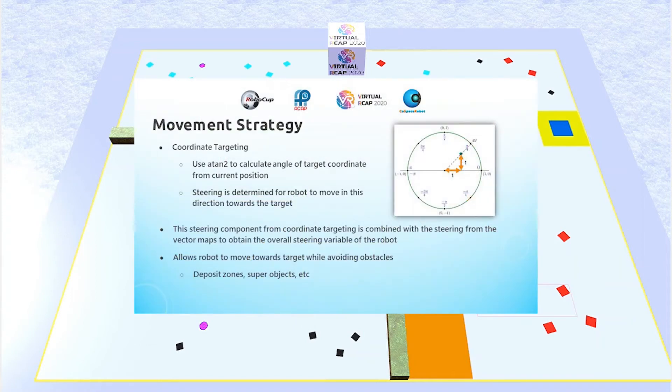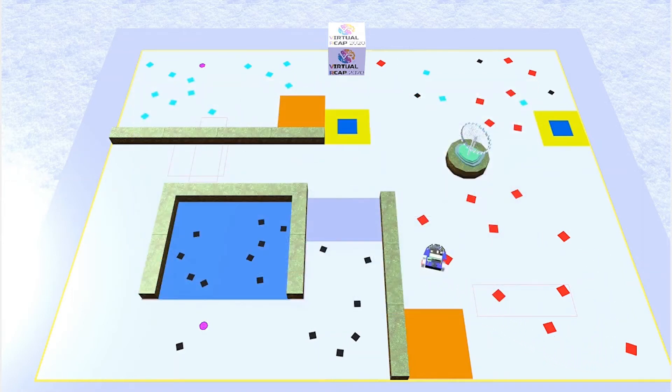The other component of steering comes from coordinate targeting, where given a target coordinate, the robot uses trigonometry — specifically atan2 — to calculate the angle of the target from its current position. For instance, if the target was one pixel to the right and one pixel above the robot's current position, it would calculate that the angle it needs to head towards is 45 degrees. This steering component directs the robot to orient itself at that angle and head towards that general direction, and it must be combined with the vector map component to obtain the overall steering rate, so the robot can make progress towards the target while still avoiding obstacles in the way.